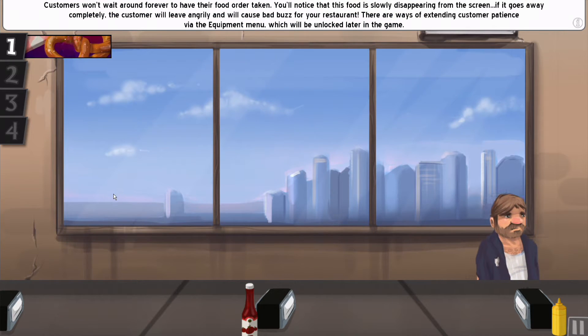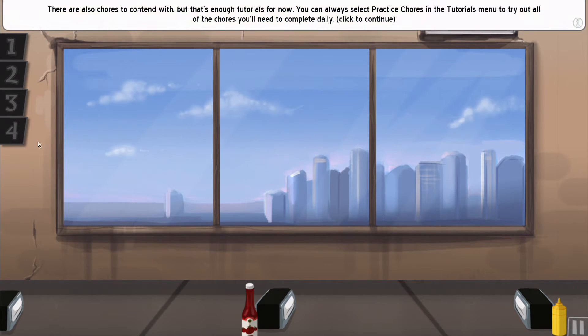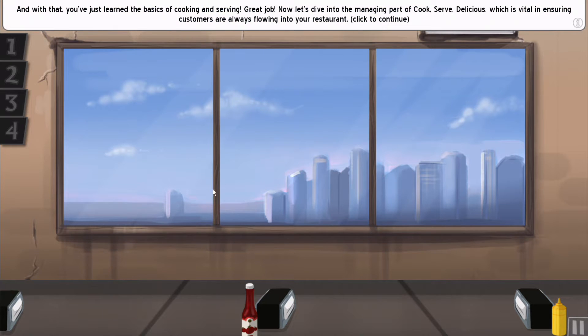Customers won't wait around forever to have their order taken. You'll notice the food slowly disappearing from the screen — if it goes away completely, the customer will leave angry. There are also chores to contend with, but that's enough tutorials for now. You can always select practice chores in the tutorials menu to try out all the chores you'll need to complete daily.